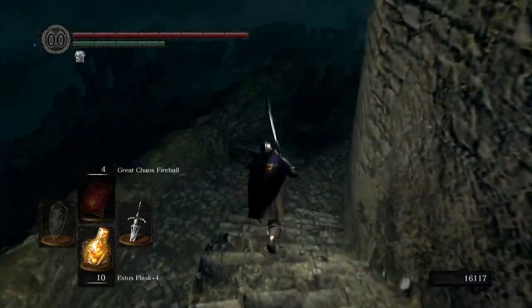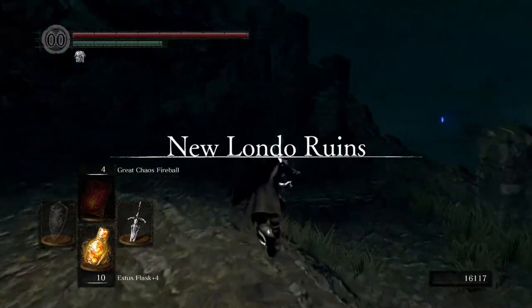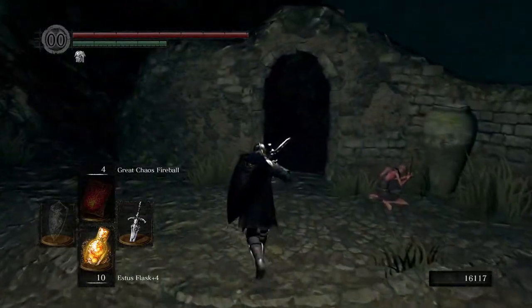One of which is if you make the Great Sword of Artorias with the Soul of Sif but without the Broken Sword — like if you just use a normal Great Sword, you get the Cursed Great Sword of Artorias, and that can actually hit ghosts. But it's not the real deal, so figured we'd pass up on that one.